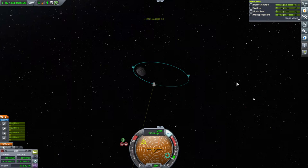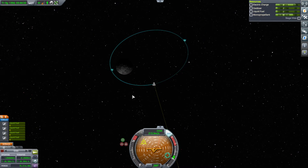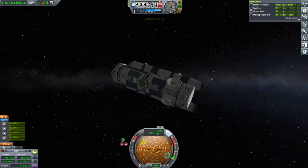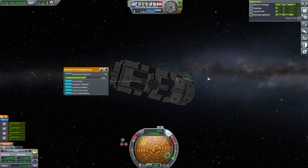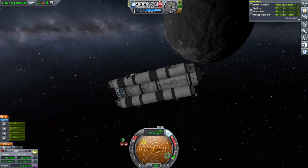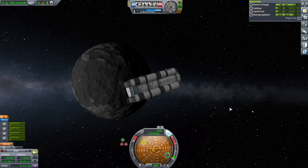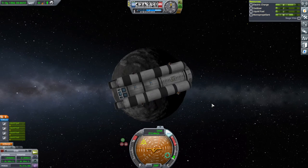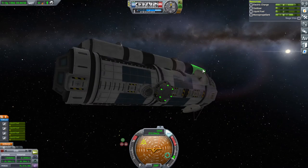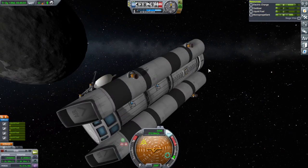329 meters per second is not going to be enough to land safely. I'll just leave this be and we're going to send some refueler for it, and take advantage of the one little docking port that it has thanks to that claw. This turned out to be too heavy for its own good, thanks to spare parts that we didn't really need.